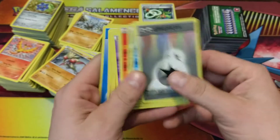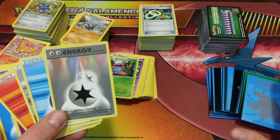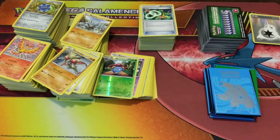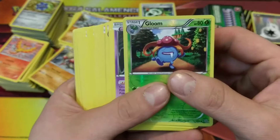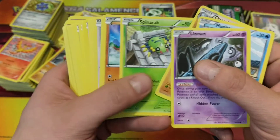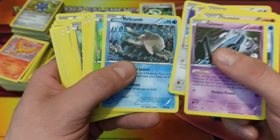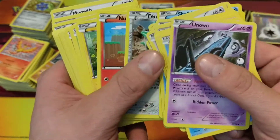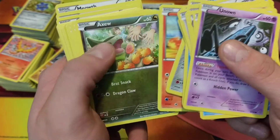I separated the energies real quick because they were sitting on the top. What you see here is a bunch of ultra rares, full arts, and secret rares that I picked up, so we'll put the energies off to the side. We'll get right into a quick little stack. I'll try to separate all the hollows and stuff like that off to the side. Most of the stuff is probably gonna be commons and uncommons - I'm sure there's gonna be some regular rares thrown in here.